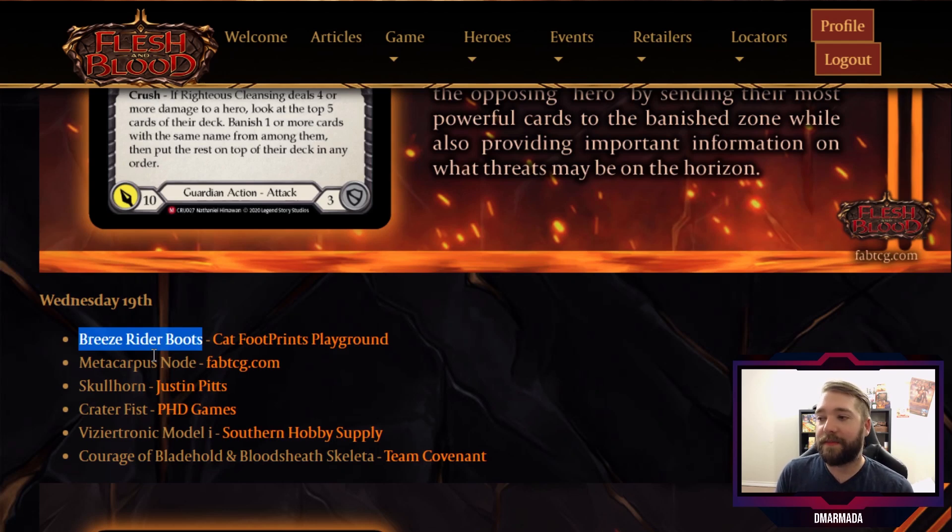If they say 'hero' and give you the letter count for the name, you get to speculate on what the hero could be — and that is really fun. There have been great community efforts to crack the class names. For Arcane Rising, people actually figured out Ranger and Wizard, and got very close on Runeblade. It's super fun to speculate.